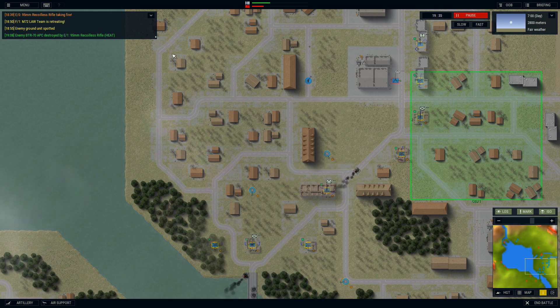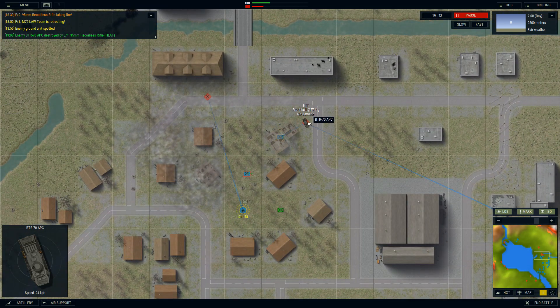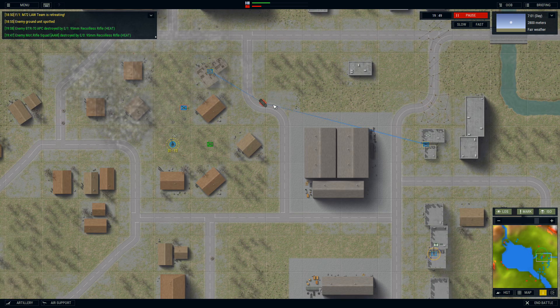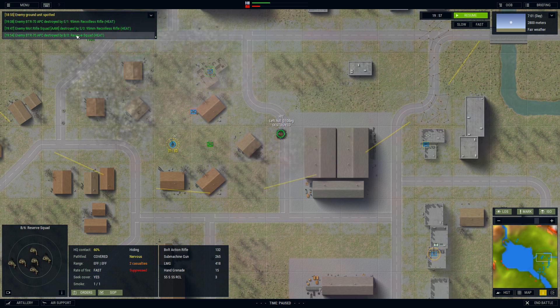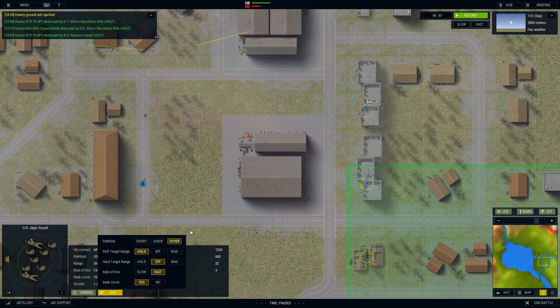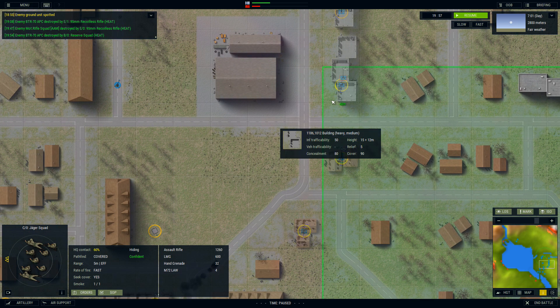I'm going to have to leave here and come back to continue this engagement against the Russians. We're firing here with the reserve squad — they're showing their rear and we took them out. We took out a motorized rifle squad up there, and we took out that BTR-70 — that really worked out well as they tried to navigate around us. Our Jaeger platoon still has four left and is holding strong. I'll come back next time and we'll play more of Armored Brigade. Bye!